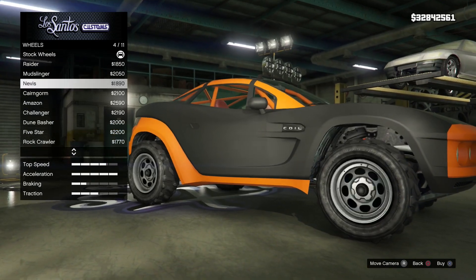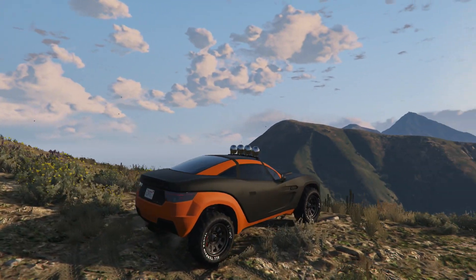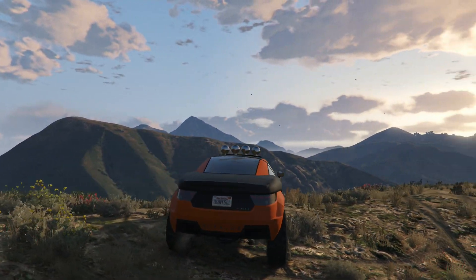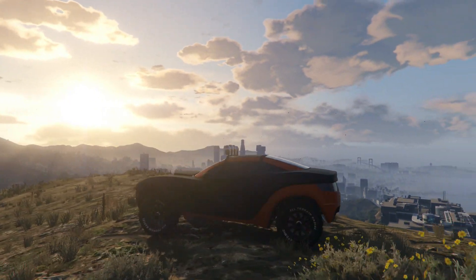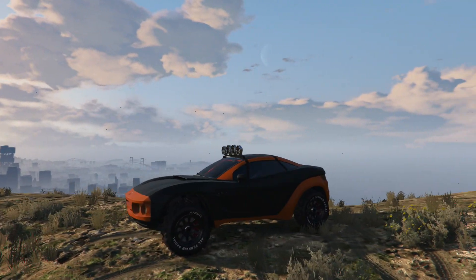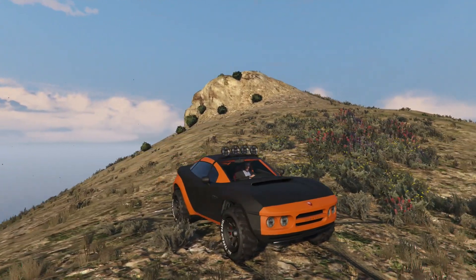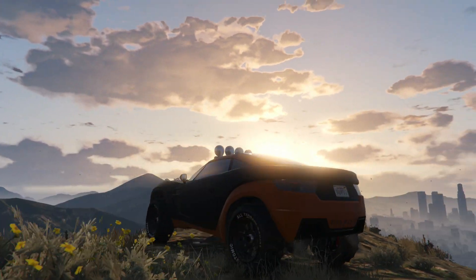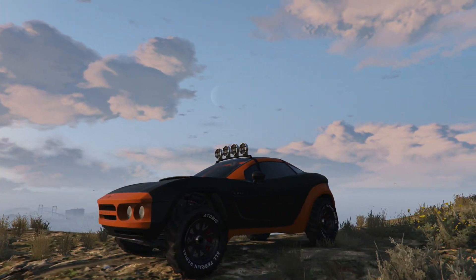The wheels that come with the Coil Brawler are pretty authentic, but I want to add some branding on the outside of the rim, so I've gone with the Nevis listed under off-road. Under wheel accessories I'm sticking the custom tires on, and for the wheel color I've gone with carbon black. The window tint doesn't really have much effect in first person mode, so I've gone for the full blackout — limo. As usual, we're going to max out all the other performance upgrades.